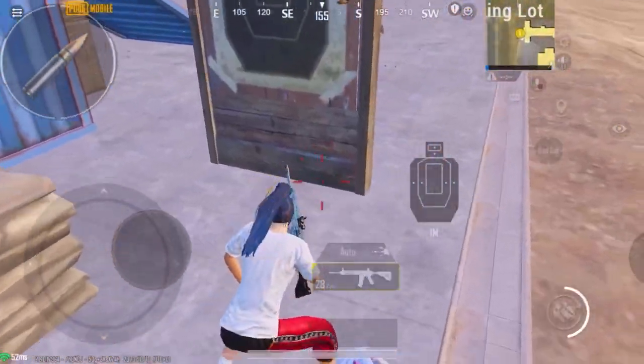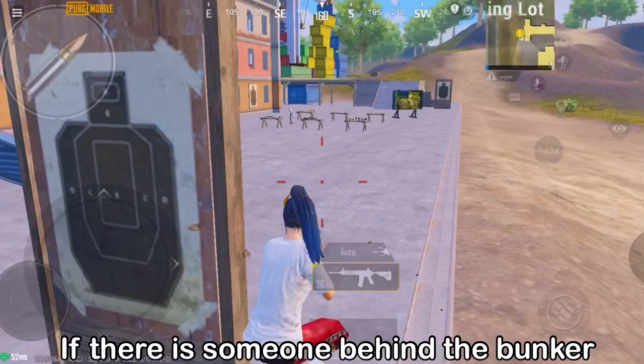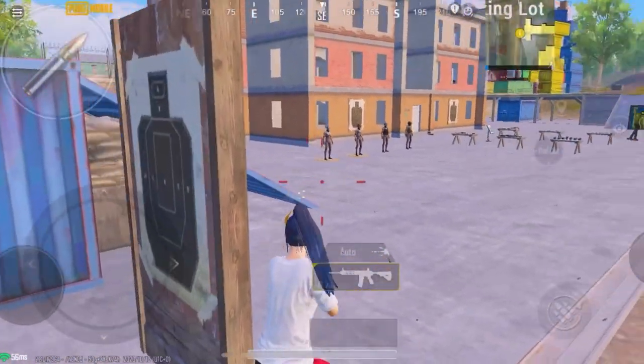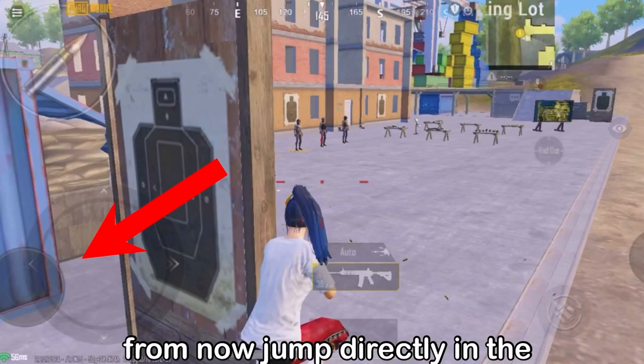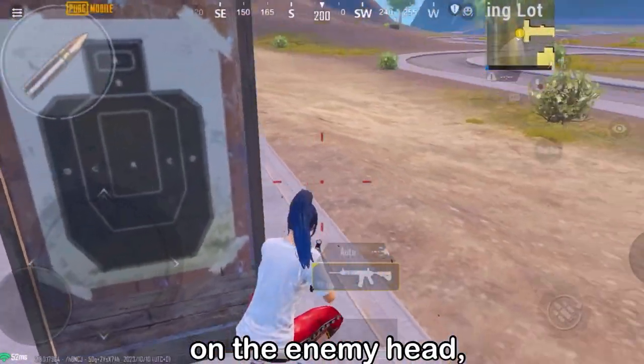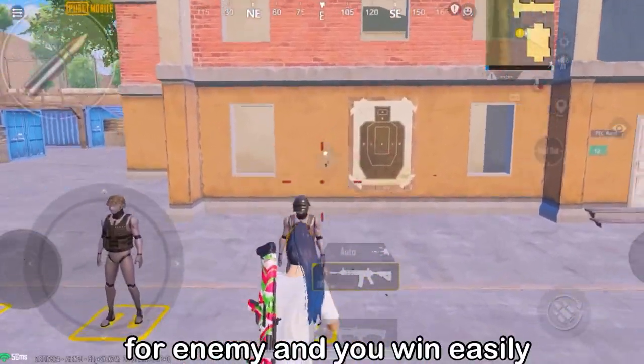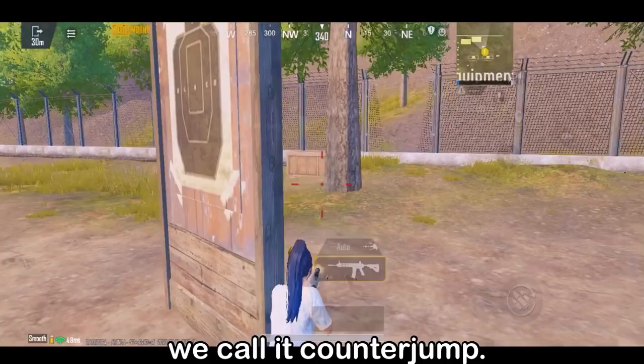Let's see how I do. If there is someone behind the bunker, if I still run and chase like usual, I lose the fight. From now, jump directly in the opposite direction and try to dodge bullets aimed at the enemy's head. This movement is unpredictable for the enemy, and you win easily. We call it counter-jump.